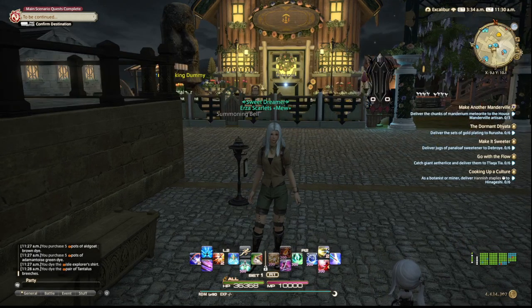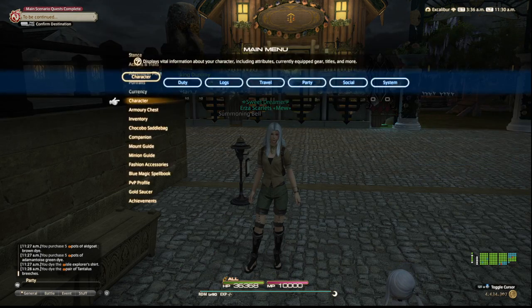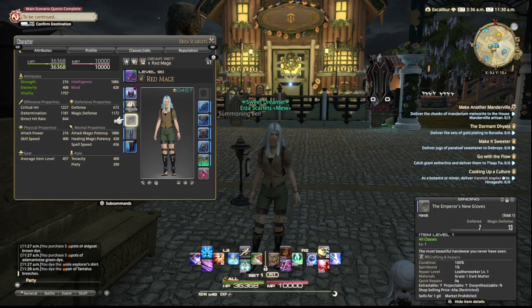Hello and welcome to the fashion report for the week of December 16th. This week's options that I'm going with is the new emperor's gloves, any body dyed alt goat brown, and then any legs dyed adamantoise green.